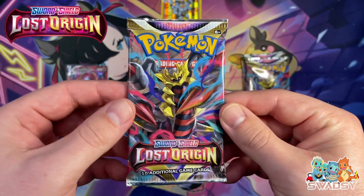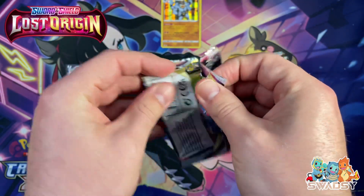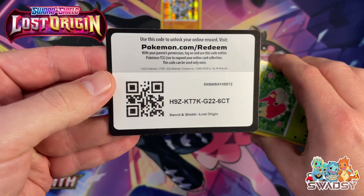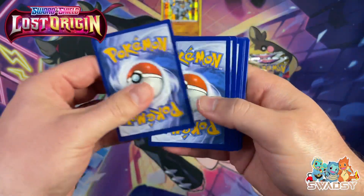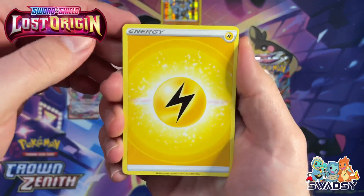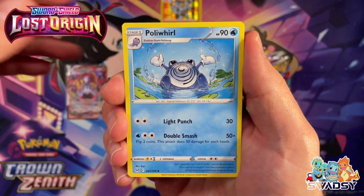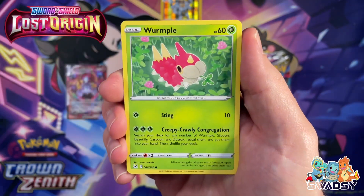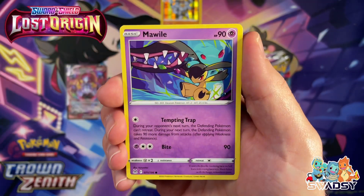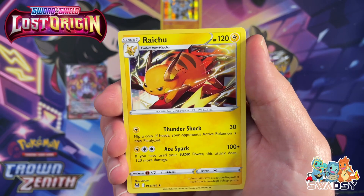Lost Origin pack number three for box two. We've only got the one holo rare at the moment, so we need something to pick up. Electric Energy, Gastrodon, Poliwhirl, Licky-Licky, Wormpool, Righorn, Macro, Horsey, Mawile, Toolbox Reverse Holo, and a Raichu Non-Holo Rare.